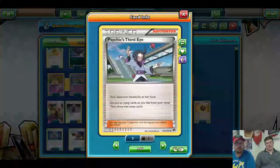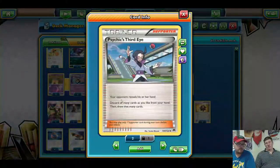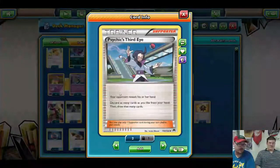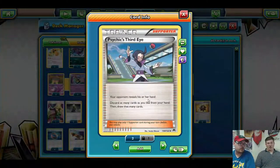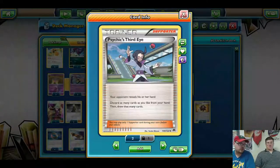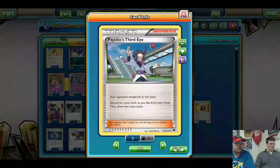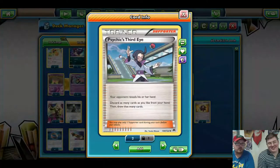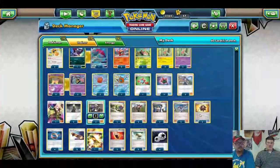We run three Psychic's Third Eye so you can choose what tools you want to discard immediately. This is the fun one — your opponent reveals their hand, you discard as many cards as you like from your hand, then draw that many cards. If you've got six tools in your hand and eight cards total, you get rid of six tools and draw six cards, and then hopefully you're set up even better.